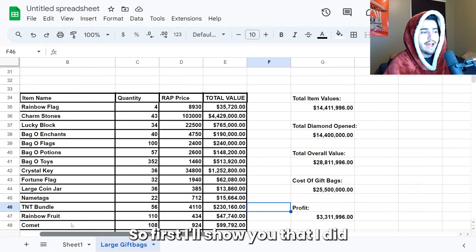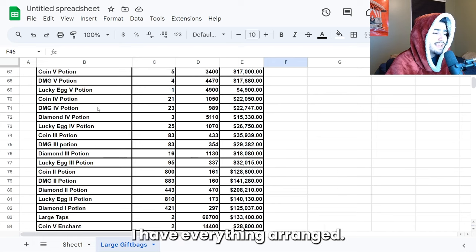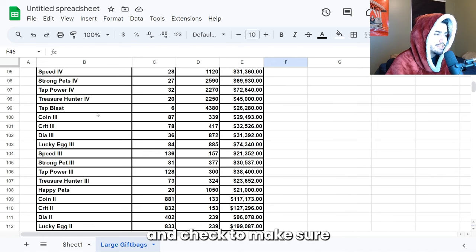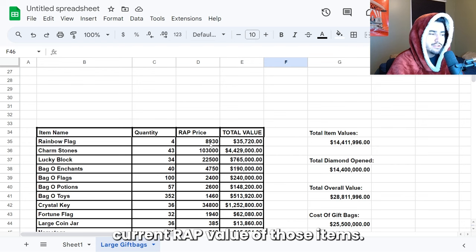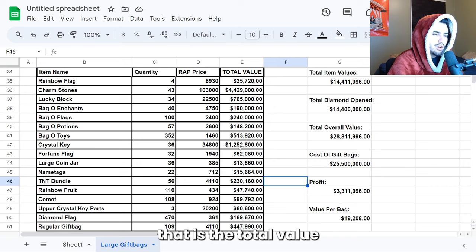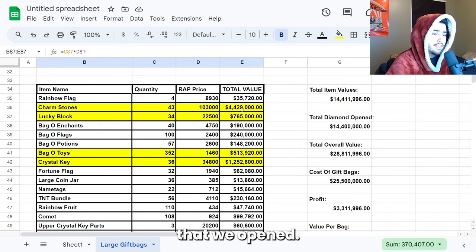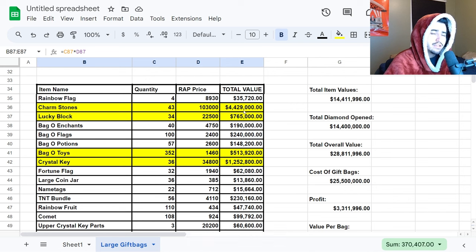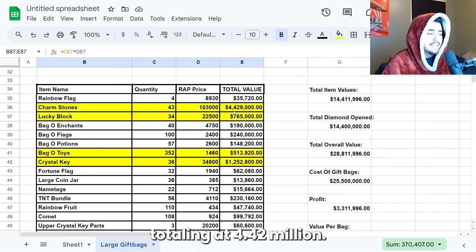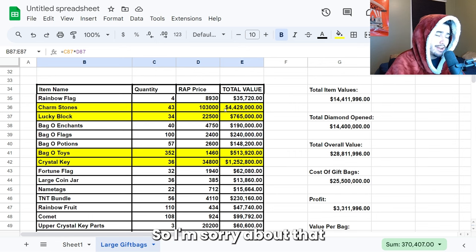I'll show you that I did write down each and every item that we got from opening these bags. I have everything written — you can go back in the video and check to make sure I have this right, but this is all the quantities of everything we opened. Next to it is the current wrap value of those items, and then next to that is the total value of everything added up. I went through and highlighted a few of the expensive things. We got a grand total of 14.4 million in value just from the items. At the top of that list is obviously the charmstones — we got 43 of those totaling 4.42 million. That is a lot of charmstones.